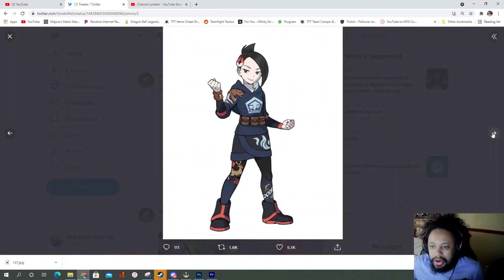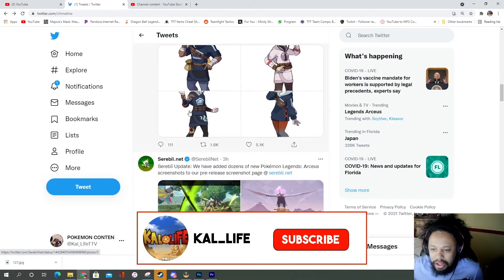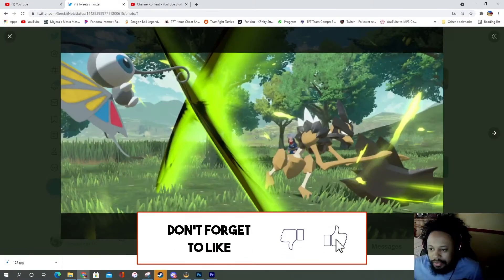These are the new characters that were released today in the trailer. You can see we got Iscan, Li, and Mai, and Azu — I don't know if I'm saying that correctly — but they look pretty cool. We also got some new screenshots from Legends Arceus.